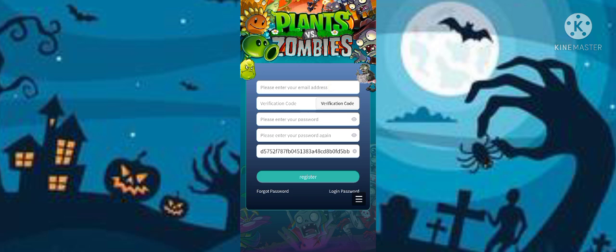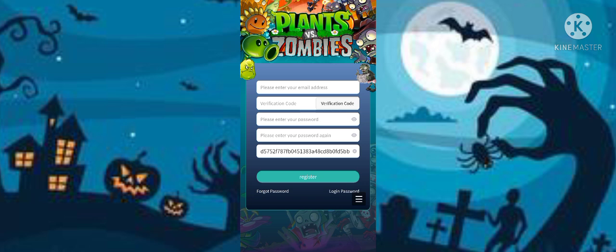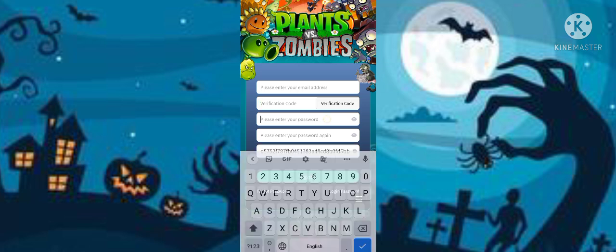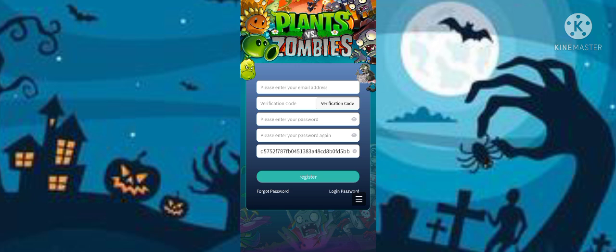When you click the link, this interface opens. In the first box, enter your email address. Then click on verification code — the code will be sent to your Gmail. Paste your OTP, then enter your password and re-enter it. You will also see a referral code field; enter the referral code and click on registration.